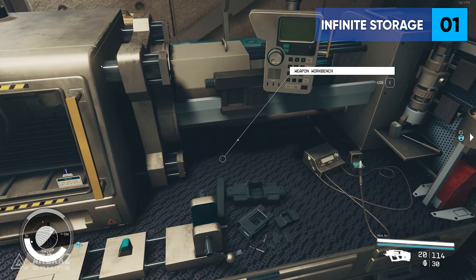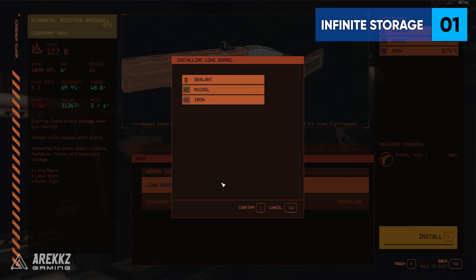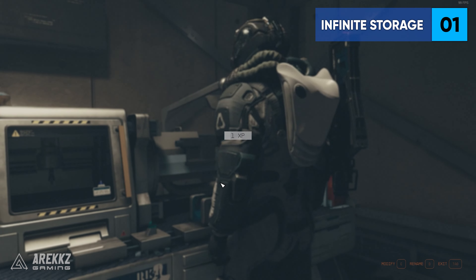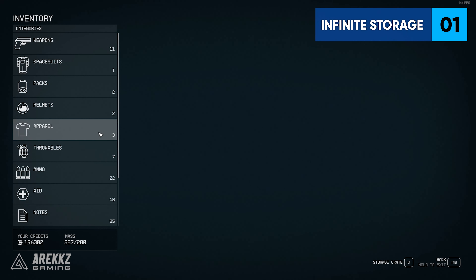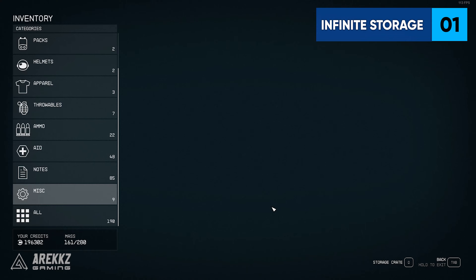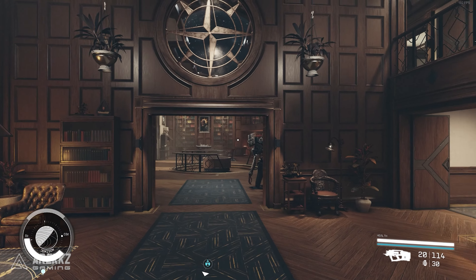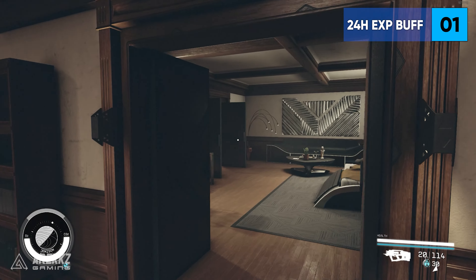Just take out all the resources from the box, do whatever crafting and modding that you need, and then put them all back inside with just one button press. Remember the Lodge is an instant fast travel location once you've been here before, so you can easily fast travel to the Lodge and get to this area super quickly. It's a great place to drop off your resources or loot that you don't have space for in your bag or spaceship.